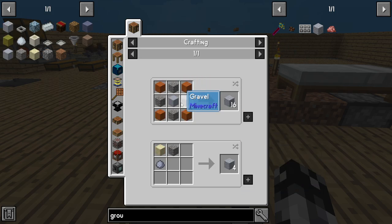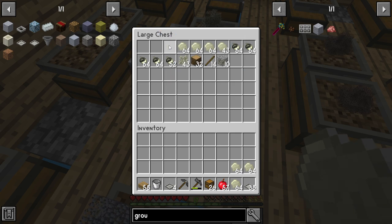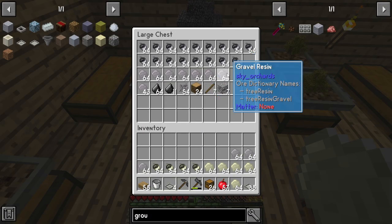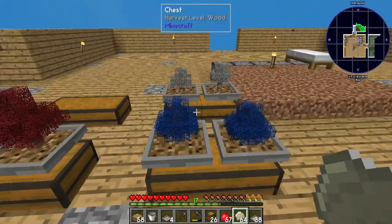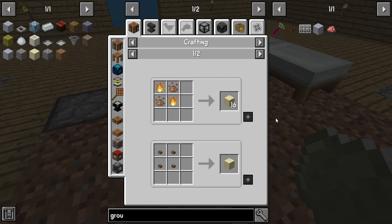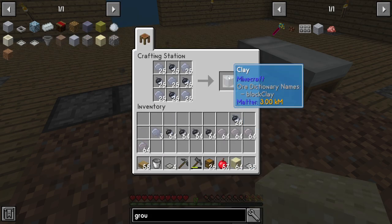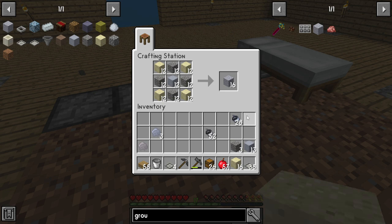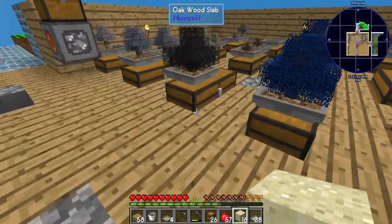Grout requires sand, gravel, and clay. Sand, gravel, and clay. Gravel. Clay. Here's our next project. We need sand, gravel, and then we're going to turn all of that into grout. Grout is going to be our next object to work on. We're going to need more acorns to cook it.